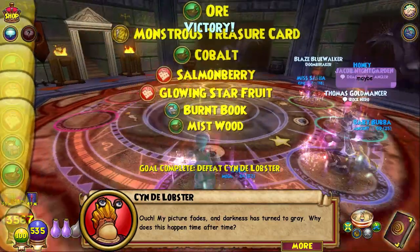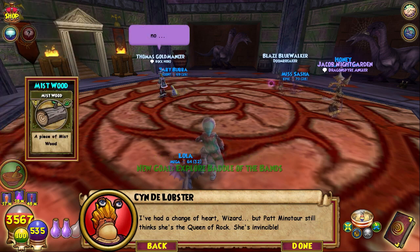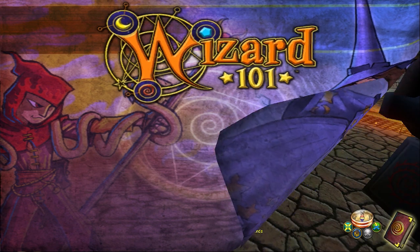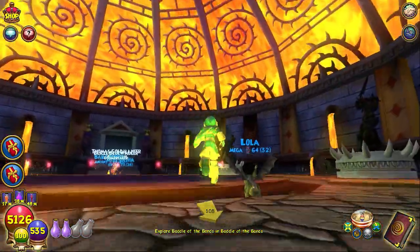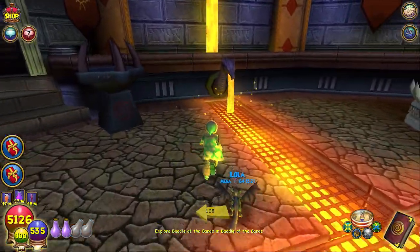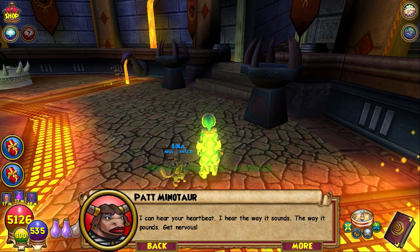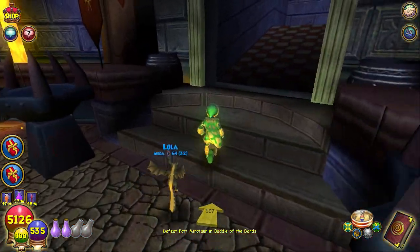My picture fades and darkness has turned to gray — the wizard had a change of heart! I got some reagents. She's still the queen of rock though — she's invincible! Next battle, let's go. Oh look, the classic health room — who doesn't love those? Though it's probably a bad idea for my myth wizard since this is a Dragon Spire lava area.